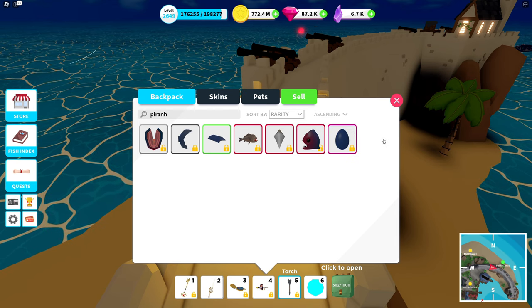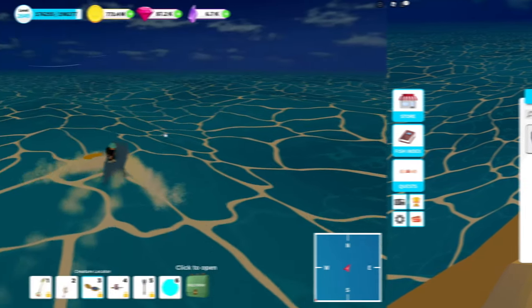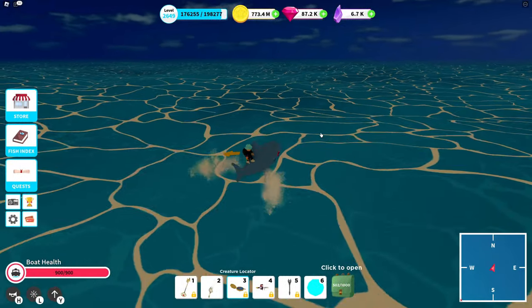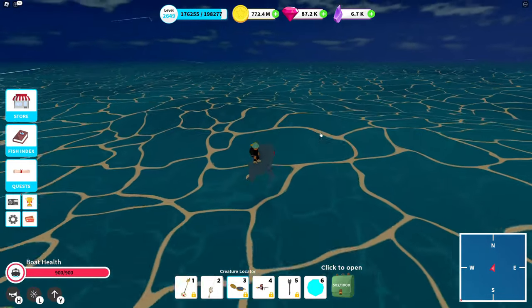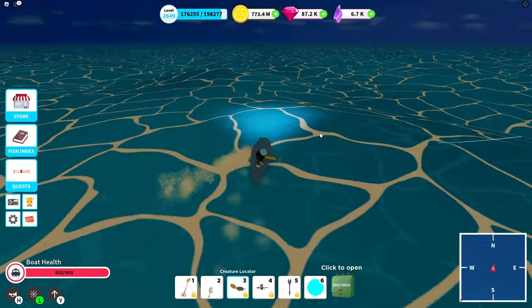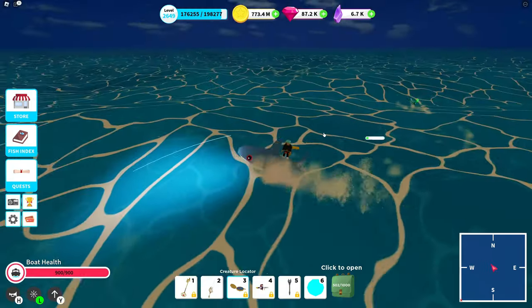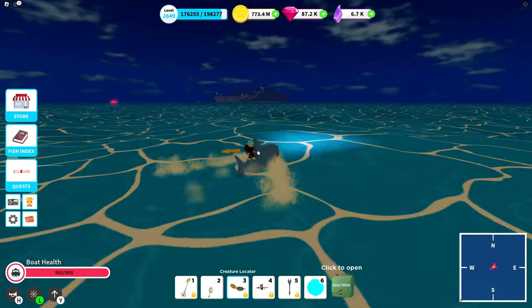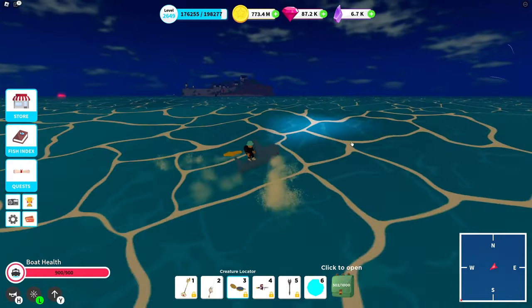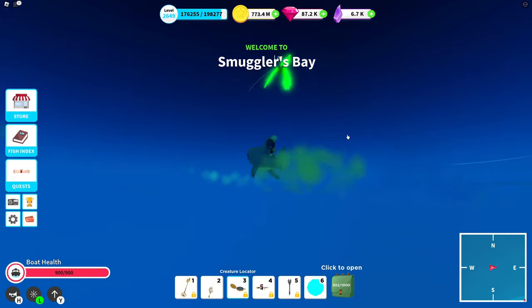Now we're gonna go straight into hunting piranhas. One important thing to know: you can use spears, you don't need axes — which is totally awesome. I don't think everyone knows this, but it's very useful. In my case I will use the Sunburst.